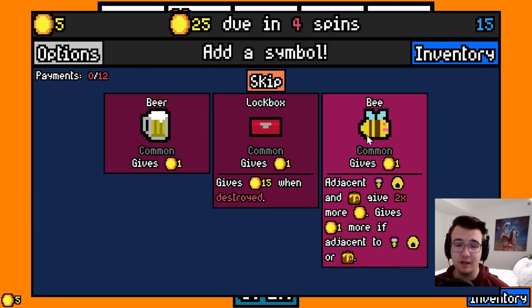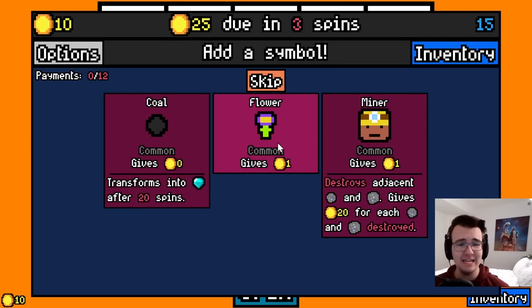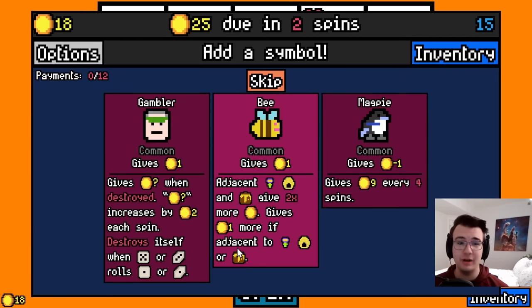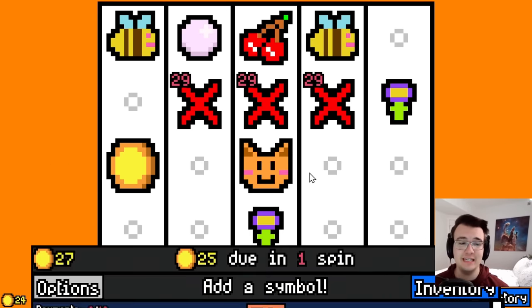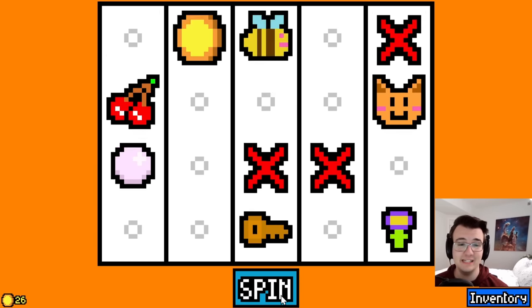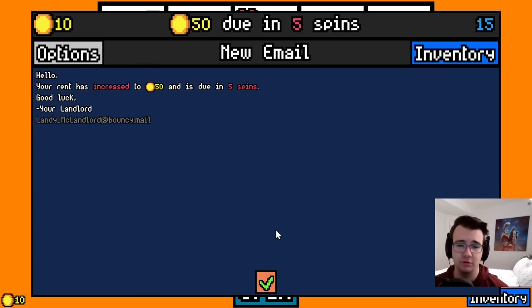The new boss has been fun so far but now it's going to be even harder. Welcome back to Luck Be a Landlord, where I am on apartment floor 15, meaning that the apartment boss — the landlord at the end — now has stronger and more challenging fine print. He can manipulate the board much more powerfully and do some crazy stuff. I'm off to a pretty good start right now with bees and flowers synergy going.